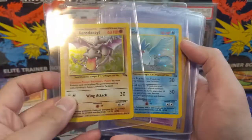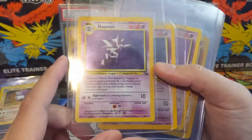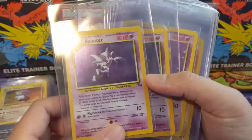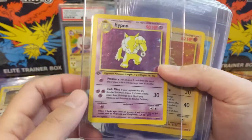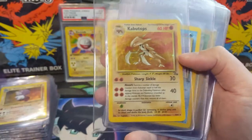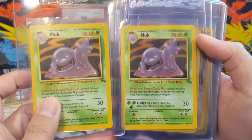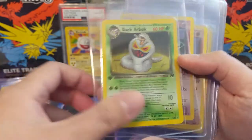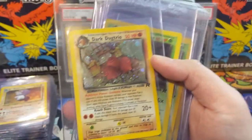On to Fossil, starting with number one and number two: Articuno and a couple of Haunters. I was always a fan of Haunter because even though he didn't do a lot of damage, he automatically put the opponent asleep without a coin flip, and with Transparency you might just dodge damage every single time. We got Gengar, Hypno — this one's first edition — Kabutops, some Lapras, Muk.